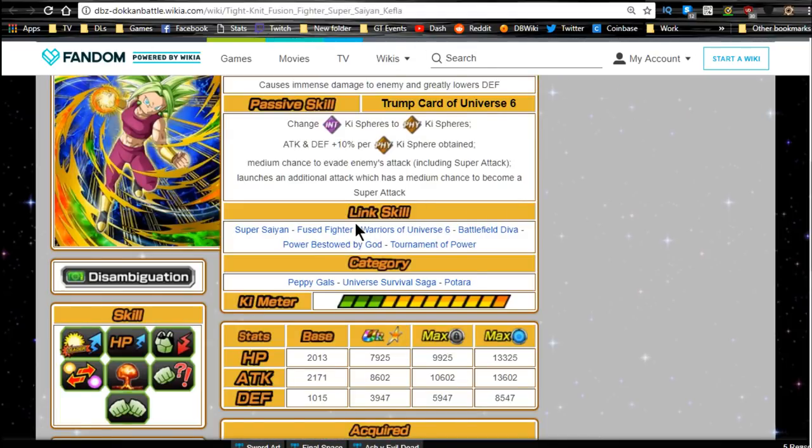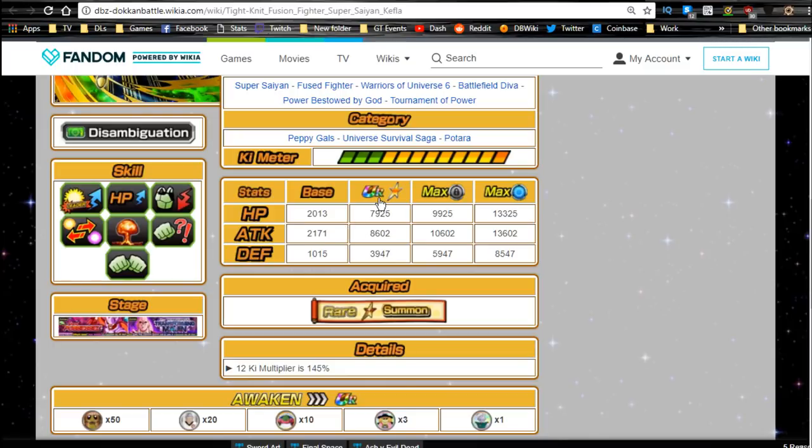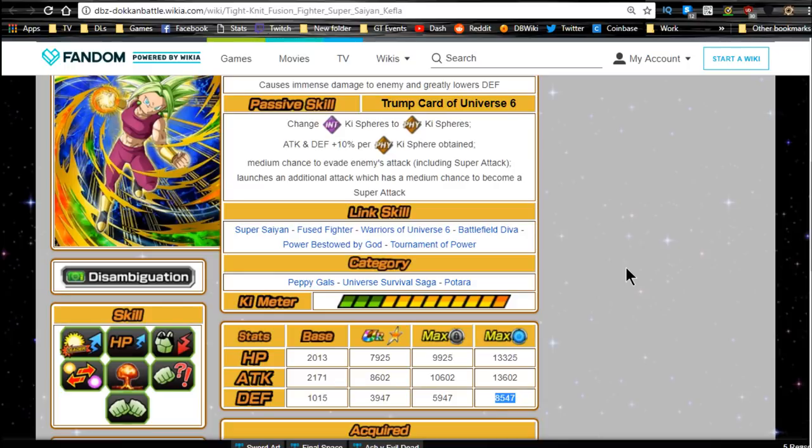Shoutout to DBZ.Space, the wiki, and Dokkan Battle Builder — that's what I'll be using for this video. Her max stats are HP 7,925, Attack 8,602, and Defense 3,947. For those doing the base dupe system, that goes up to HP 9,925, Attack 10,602, and Defense 5,947. And at the max dupe stats: HP 13,325, Attack 13,602, and Defense 8,547. That can be very useful.